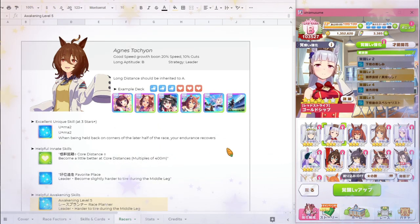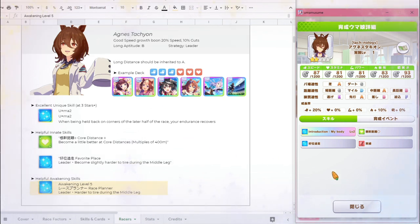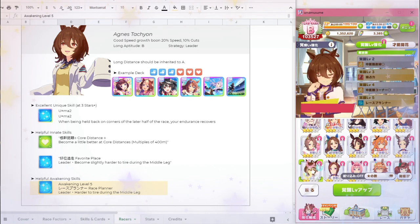The next character is Agnes Tachyon. She has pretty good growth boons — 20% speed and 10% guts — but unfortunately has none in stamina. Her long distance aptitude is also B, so ideally you'd get that up to A or S through Inheritance. Her example deck is three speed and three stamina, though I could easily see going four stamina and two speed to give her more of a stamina boost. Agnes Tachyon is especially interesting because a lot of her skills involve recovery — especially her unique skill, and her level 5 awakening skill Race Planner will also help with recovery.